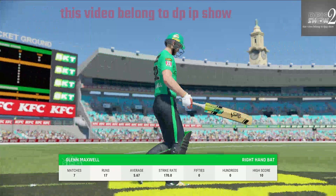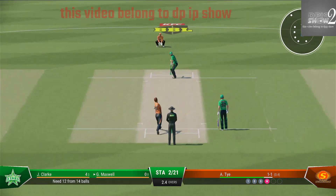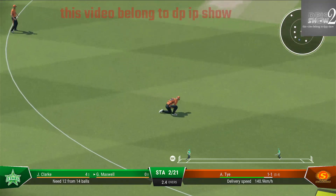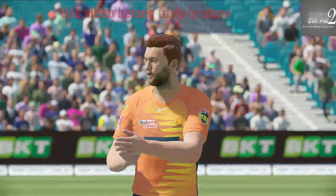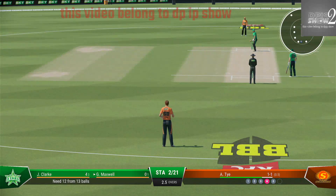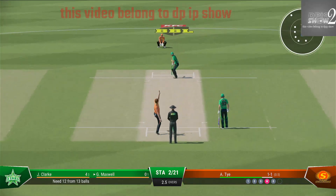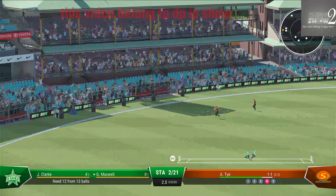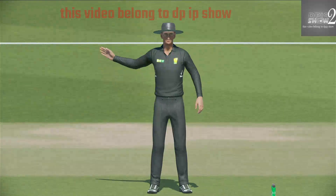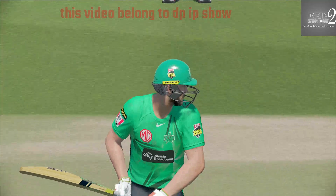New batter comes to the crease — never an easy time to come in after the fall of a wicket. Doesn't beat the infield. Maxwell will be frustrated with that shot — the ball was there to hit but couldn't find the gap. Great shot through the gap — that races away to the boundary. A beautiful shot off the front foot, just textbook stuff. End of a really good over, taking a wicket and really slowing down the scoring rate.